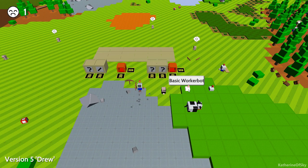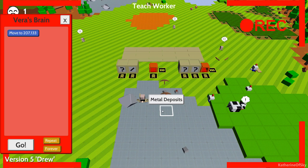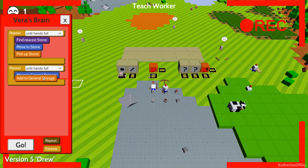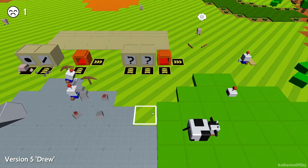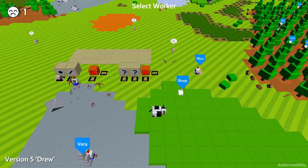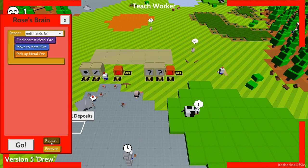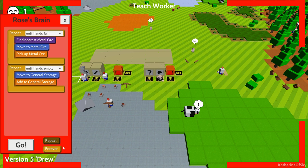We're going to start getting a worker bot to grab stone. Vera, you're going to be our stone collector. I know this is not an exciting job, but it's very important that you do so. You will put it in this storage. We're going to do a couple of repeat loops here — until hands full, and then repeat this one until your hands are empty. Go and do it forever. Similarly, we want metal to go in here. Stone is this and metal has a little bit of ore on top. Let's have Rose do this — teach you, grab some metal, go to ore, drop it in there, repeat until hands are empty, and do it forever.